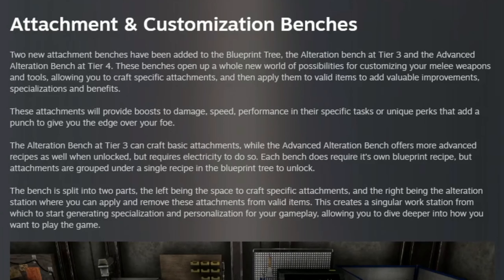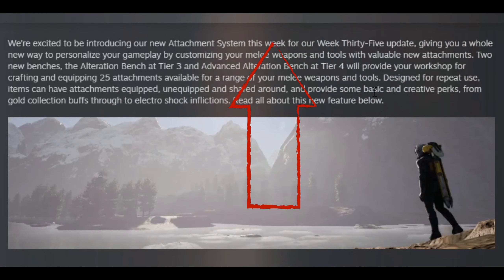With the new attachment system you will now be able to craft attachments for your items to give perks like bleed damage or extra ore collection. But currently the attachment system is only for melee tools like picks, axes, and knives.